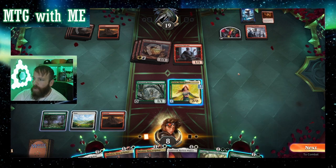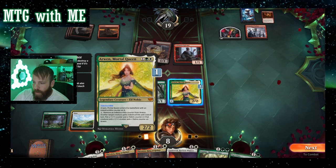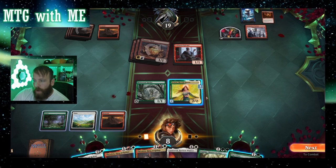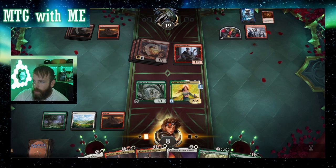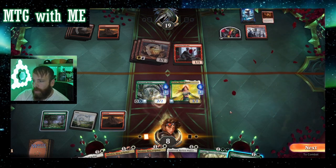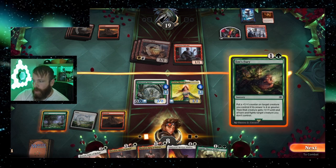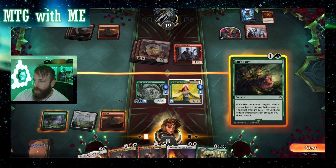I'm going to use Arwen and remove the counter, giving a +1/+1 counter and lifelink and indestructible to the Murkwood Spider — that'll make Arwen a 3/3 with lifelink. I'm going to use Ants' Fury to buff them and get them to fight some of the flyers. They both should get lifelink — and they did, awesome! Ants' Fury has to target Arwen since she needs power four or greater after the +1/+1 to deal damage, so I'll use it to fight the flyer that's going through.